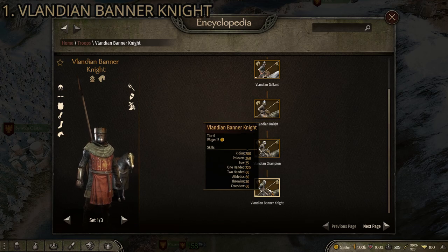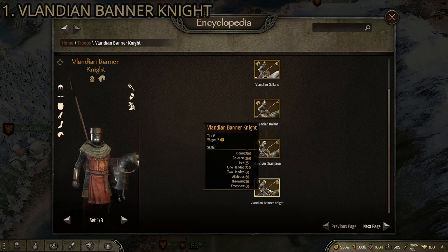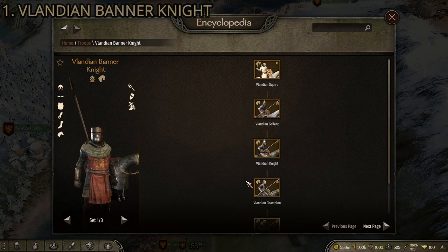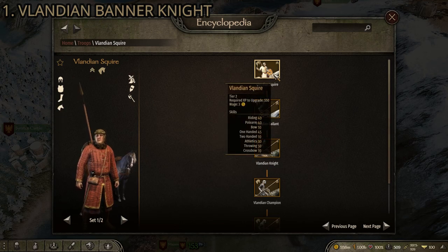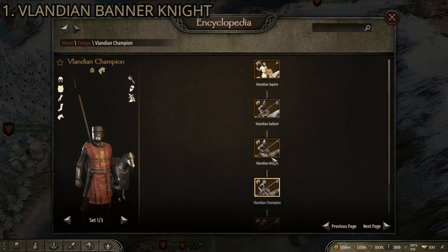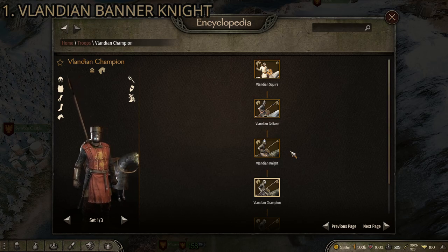Much like the Elite Cataphracts, Banner Knights also make a solid infantry unit — lower athletics makes them a little slower, but they're very well armored with high stats and excellent weapons. Really though, if you want heavy cavalry, the Vlandian Banner Knight is the best all-around option. The entire Vlandian cavalry tree is also strong — by the time you reach the Vlandian Gallant you're already better than some tier 3 and 4 Sturgian troops. The Vlandian Knight is even better, and the Vlandian Champion already appeared on this list.